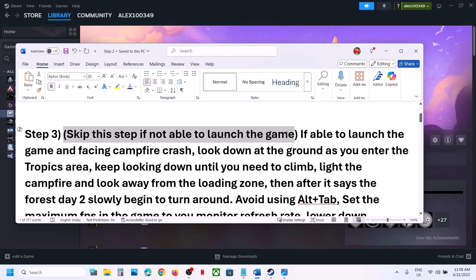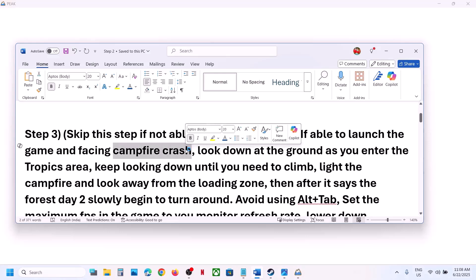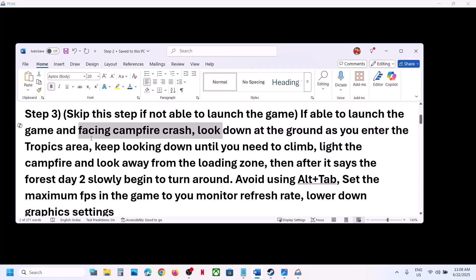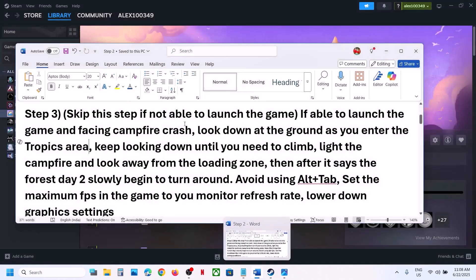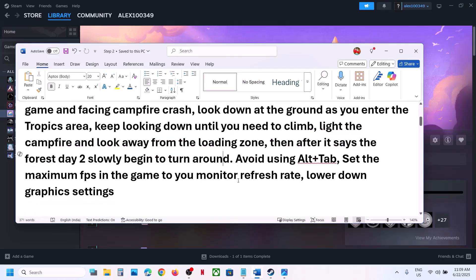If you are able to launch the game and especially facing a campfire crash, look down at the ground as you enter the tropics area. Keep looking down until you need to climb. Also light the campfire and look away from the loading zone. After it says 'Forest Day 2', slowly begin to turn around and check.